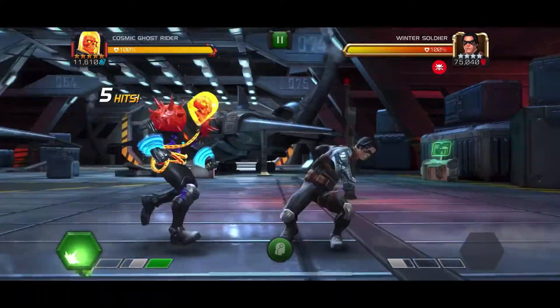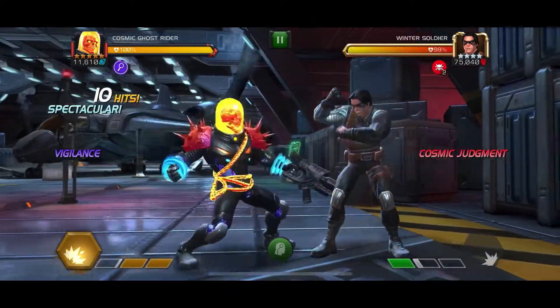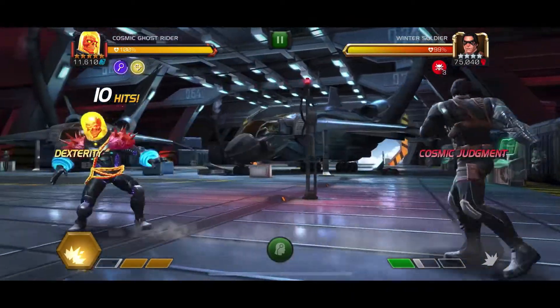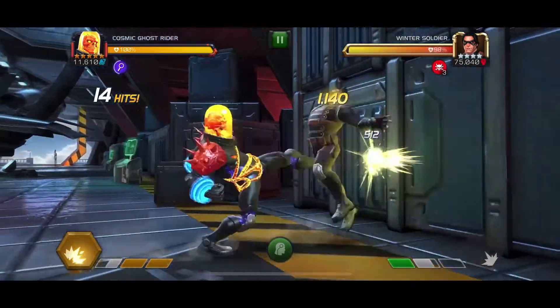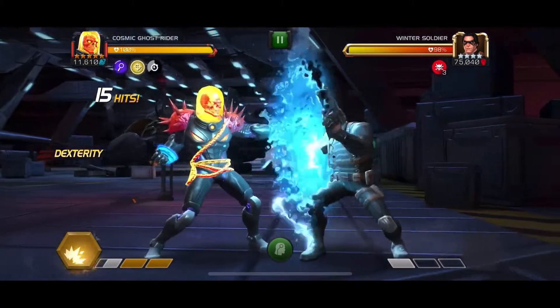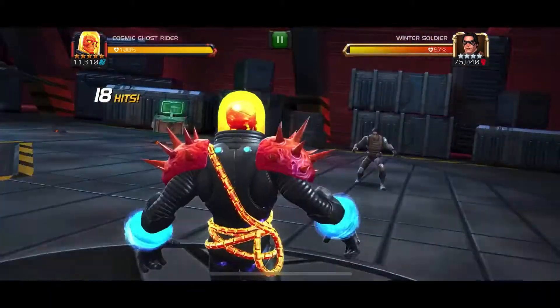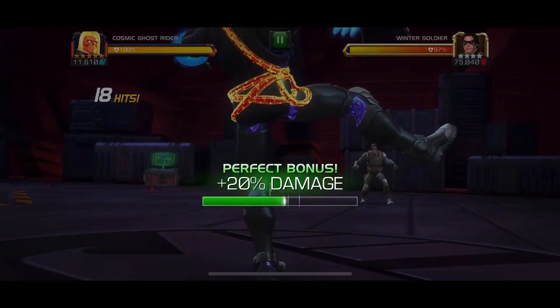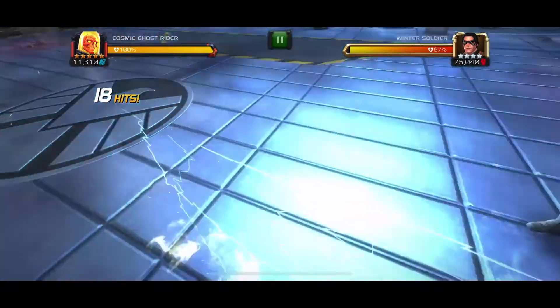At certain times you can't dex if you want to play him the best way. I will explain when you can and can't a little bit later on. If you saw at the beginning of the fight, I started off by doing a medium-light-light-light-light combo — a combo ending with the light — and that gave me a huge Power Gain buff.